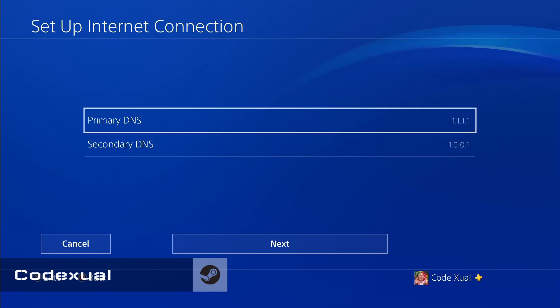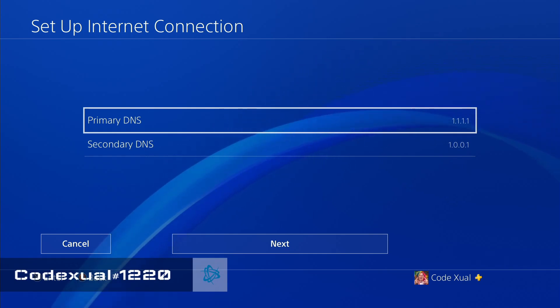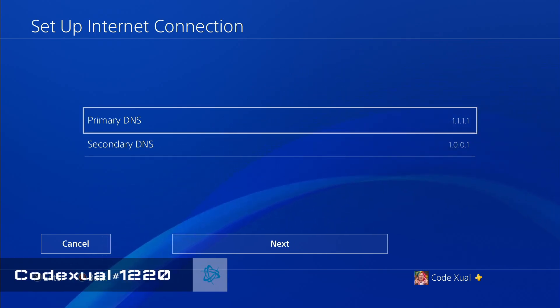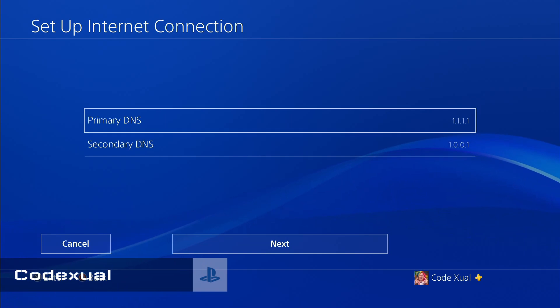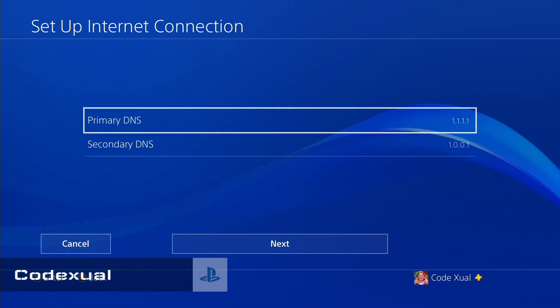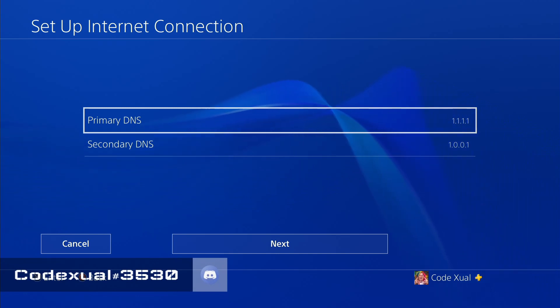Even if you were to type 1.1.1.1 in your web browser address bar, it will tell you the rest of the benefits of using this DNS. I strongly prefer to use this DNS on all my devices because they are really strict about privacy — they don't like leaking out your privacy.